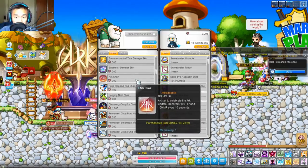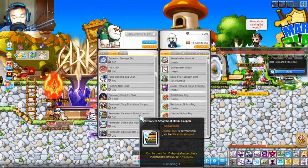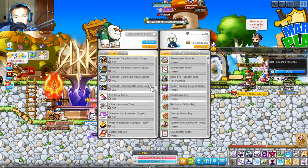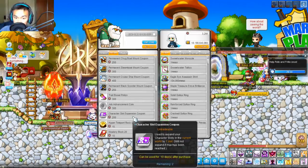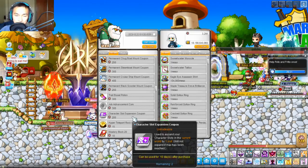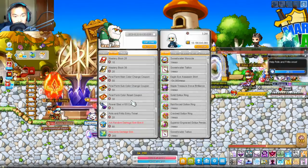You have the Arc Chair, Pei-Pei Sleeping Bag Chair, Hanging Nest Chair, Discovery Campfire Chair, the Permanent Chug Boat Mount, Permanent Steam Boat Mount, Permanent Cruise Ship Mount, and the Black Scooter Mount. These mounts are actually not worth it in my opinion. You also have the Trade Boost Potion, Job Change Coupon, Job Change Coin, Character Slot Expansion Coupon — and by the way, we now have 46 available slots in GMS, so you might want to get a couple. If you're in Reboot though, you can buy it for like 10-15 mil. Plus Hyperteleparock Mastery Books, Kaiser Color Change Coupon, and some other miscellaneous stuff.